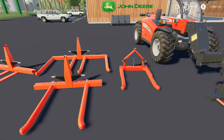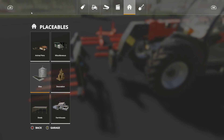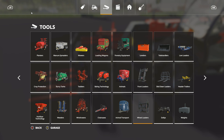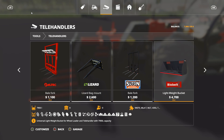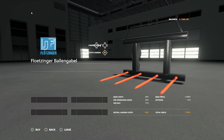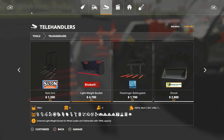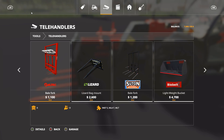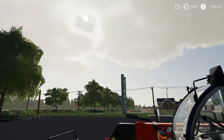We also received a new bale fork for PC — it's designed for a telehandler. We do already have a few of these in game, including the standard bale fork. This new one is priced at $1,700 and is a very standard-looking mod. There are other options already available that may be more useful, but it's another option for your telehandler setup.